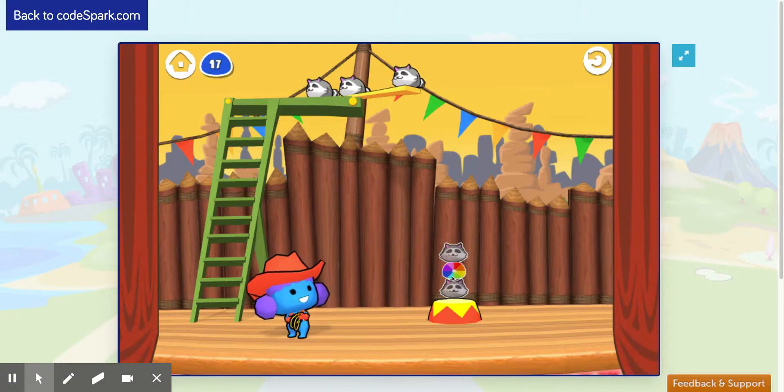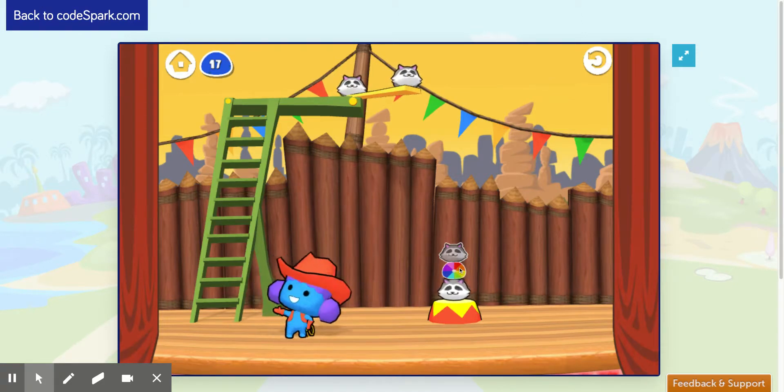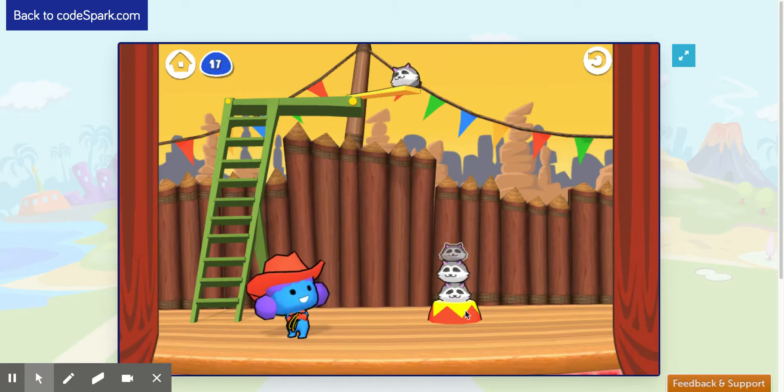Here we have two raccoons, but we have three raccoons in our queue. So we'll push the first raccoon into our stack. And now we see that the next one is a colorful circle, which means we can put any pet in there. In our queue we have our raccoon, so if we stack that, our order is still correct. Now we'll push the last raccoon to our stack, and we'll beat the level.